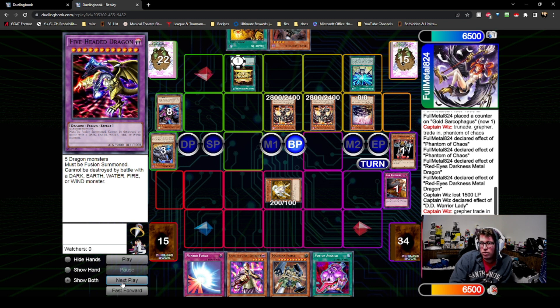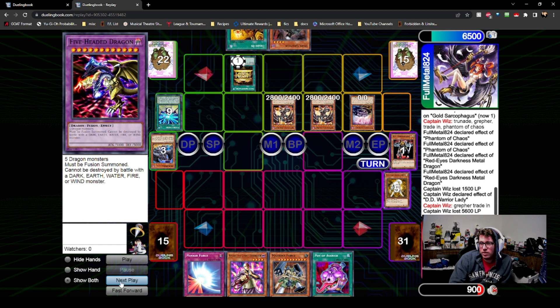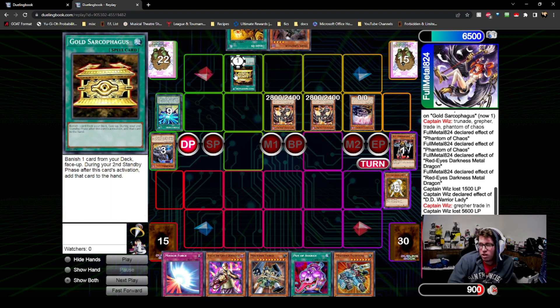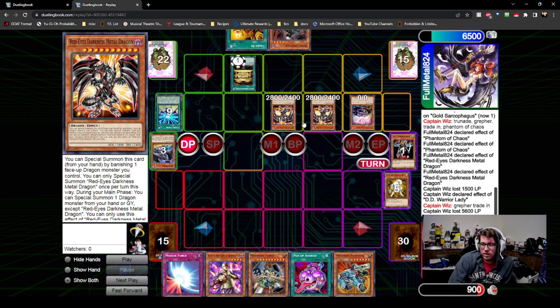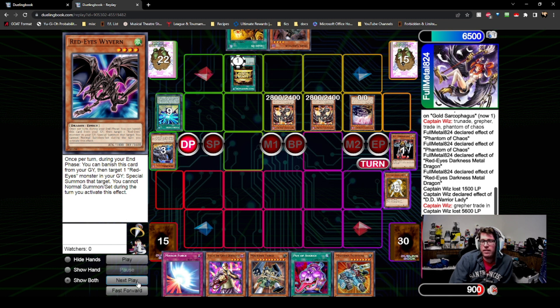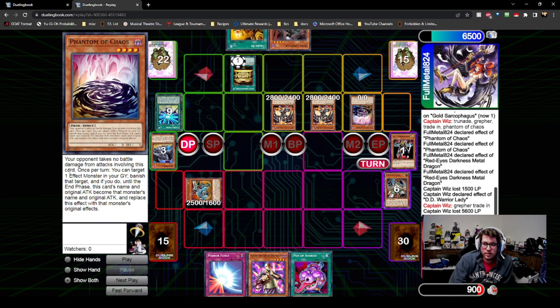I know he has Gruffer and trade-in from when I Dust Shot him. I opted to kill the Future Fusion because if Five-Headed Dragon comes out I lose, so I took the 5600 damage. I hoped I have the Mirror Force so I'm not gonna die next turn unless he tops Cold Wave, Trunade, or Heavy Storm.